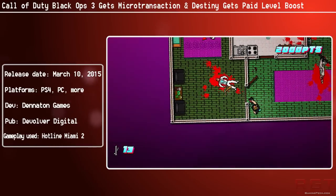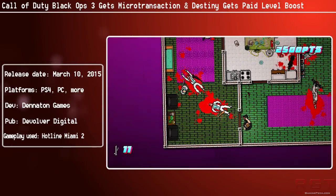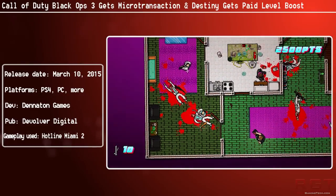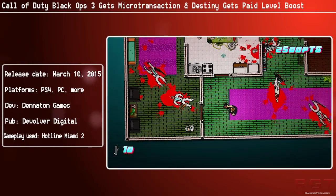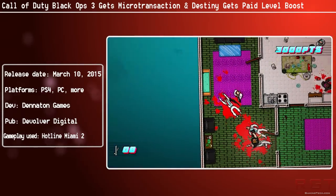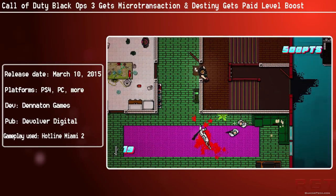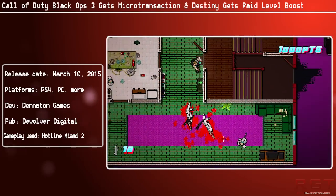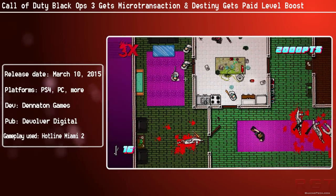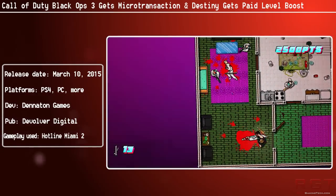Here's what Activision has to say, quote: "For fans that want to secure additional supply drops in multiplayer or vials of liquid divinium in Zombies, we're introducing Call of Duty points — a new optional virtual currency for players on PS4, Xbox One, and PC. Starting today, fans can purchase Call of Duty points and use them to acquire rare supply drops in Black Ops 3. For Zombies fans, Call of Duty points can also be used to purchase vials of liquid divinium, otherwise earned by playing Shadows of Evil or the Giant bonus map, which can be used to create gobble gums in Dr. Monty's factory and aid in the fight against the undead hordes. Items contained in supply drops and gobble gums remain the same regardless of whether they're unlocked with crypto keys, vials of liquid divinium, or Call of Duty points."